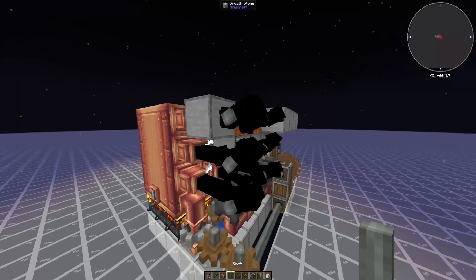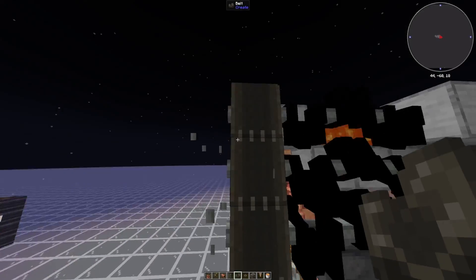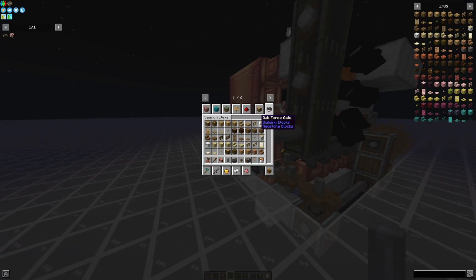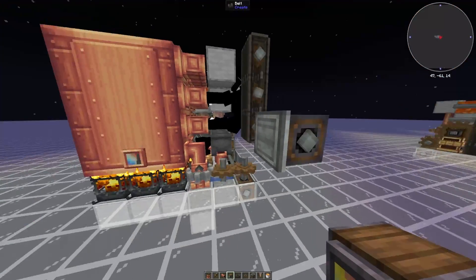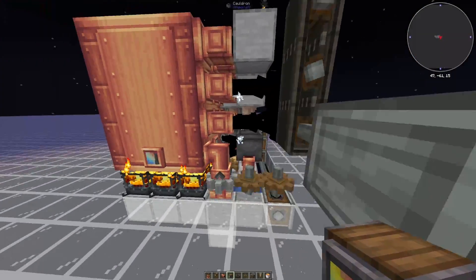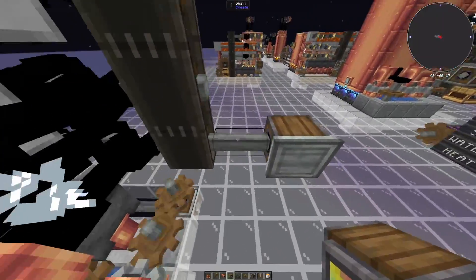The very final piece of the puzzle is combining all of these shafts together. Throw in a belt, connect something here, and if we put a stressometer here you can see 140,000 stress units remaining — which is exactly what we wanted — all in one convenient shaft.